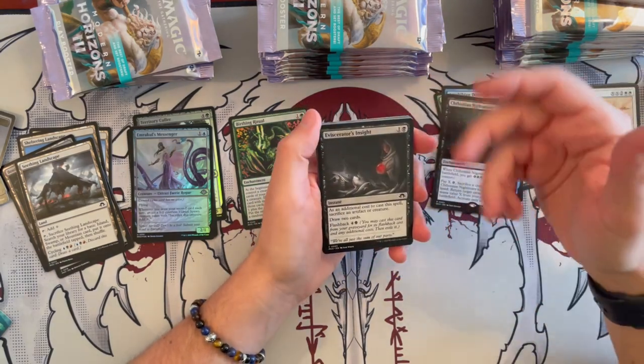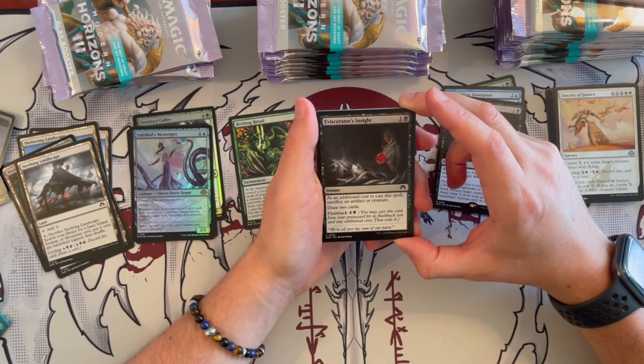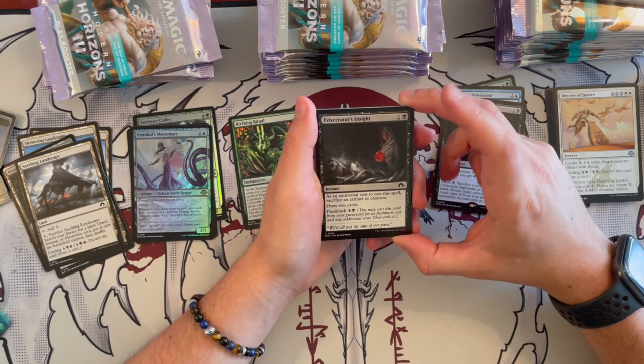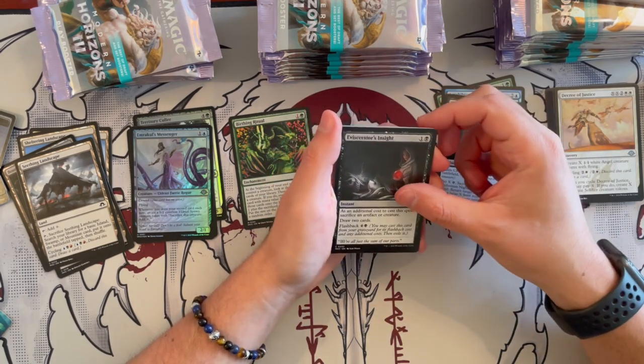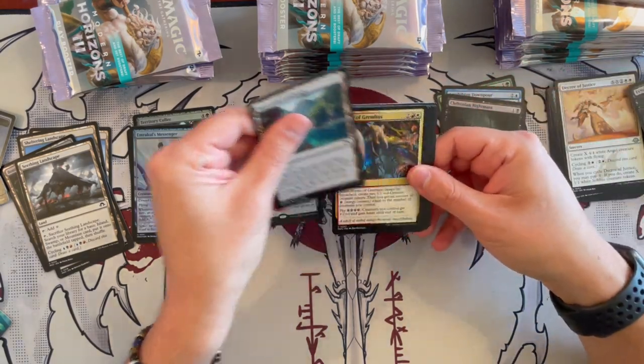Eviscerator's Insight — it's an instant that costs 2. As an additional cost, sacrifice an artifact creature. You draw 2 cards and you can Flashback it. It's a cute little card that might be useful for some decks.